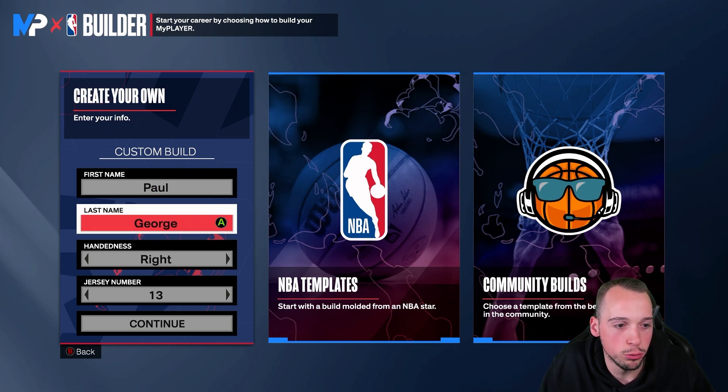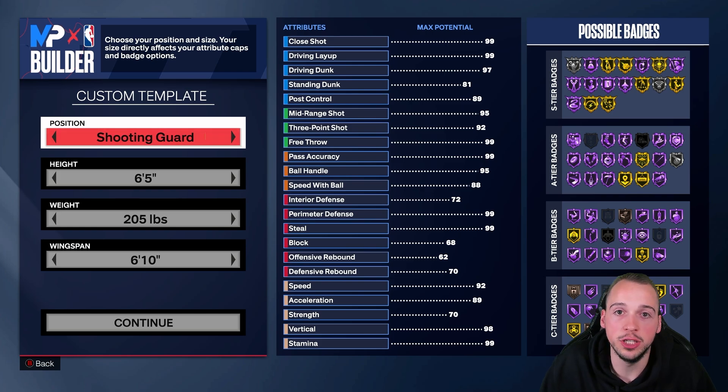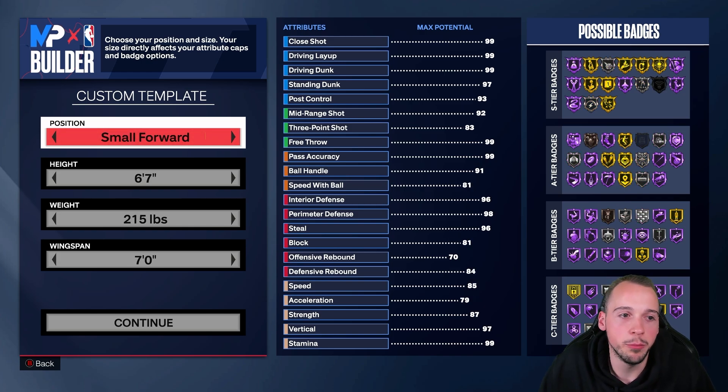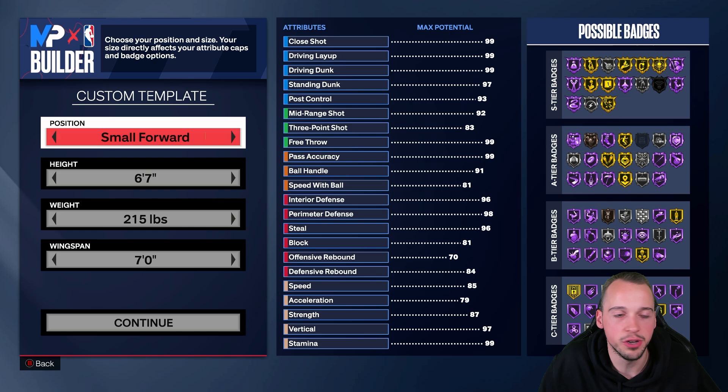We're going to start with our player name Paul George, right handed, number 13 — none of that really matters. For the position, I actually made my version of this build a shooting guard because I wanted that combo wing sort of PG where I can still handle the ball a little bit. For this video I am going to be showing you with small forward, which doesn't change much apart from your primary position in MyCareer.